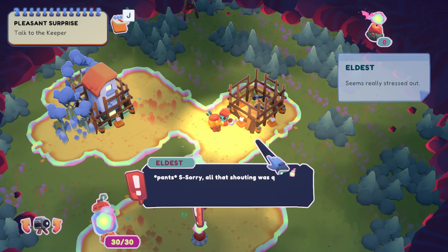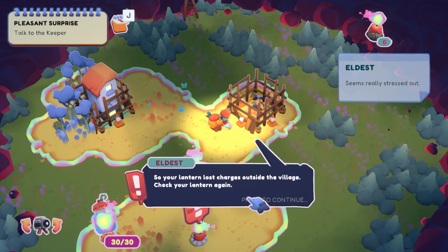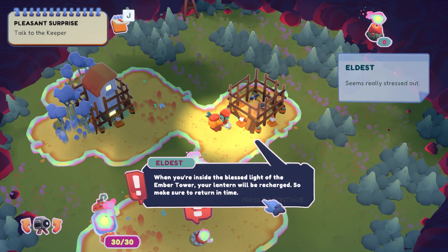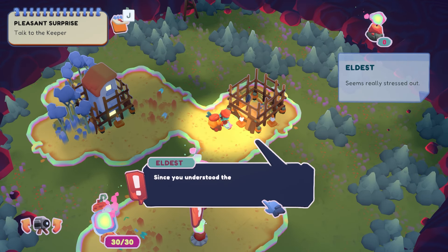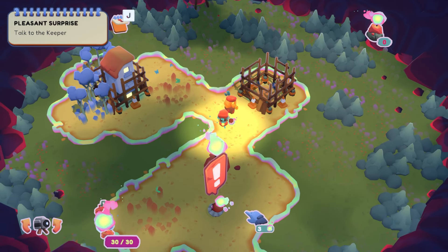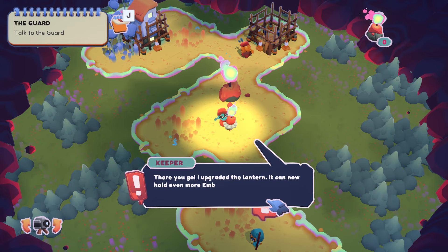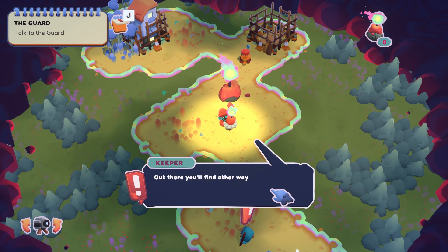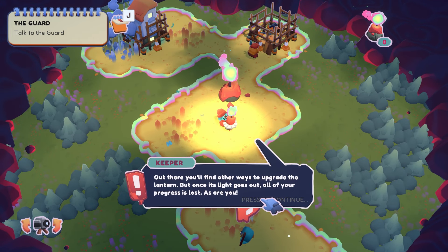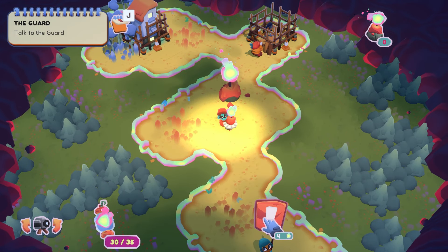The keeper says he upgraded the lantern — it can now hold even more ember than before. Out there you'll find other ways to upgrade the lantern, but once its light goes out, all of your progress is lost. As are you. He asks us to head to the guard, who seems to be struggling with a task.